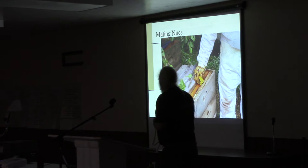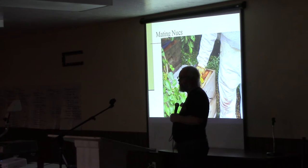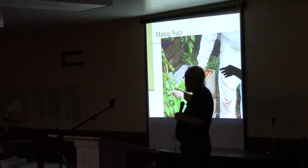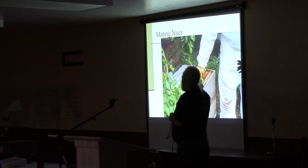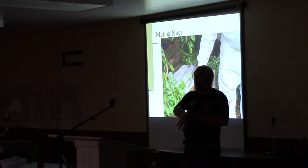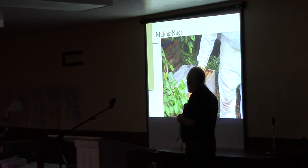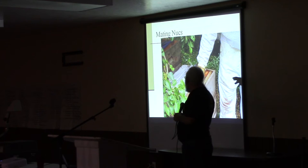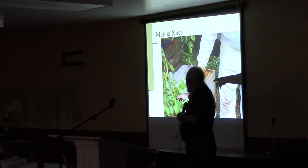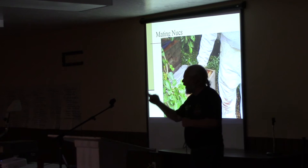My mating nukes are two-frame setups — it's a ten-frame box divided into four two-frame compartments. People sell these and call them a queen castle; you can buy them from Brushy Mountain or Walter Kelly. What I've got for inner covers there is canvas — you need something to keep bees from spilling over when you open one compartment into the next and killing the queen in an adjacent one. I stapled the canvas down on the divider so it folds. There are entrances in four different directions — one on each side — so they all face different directions.